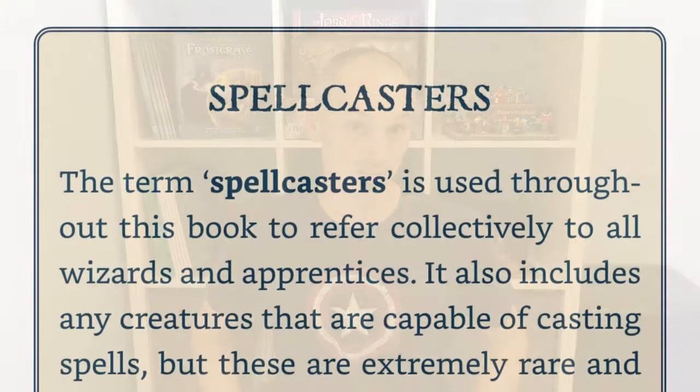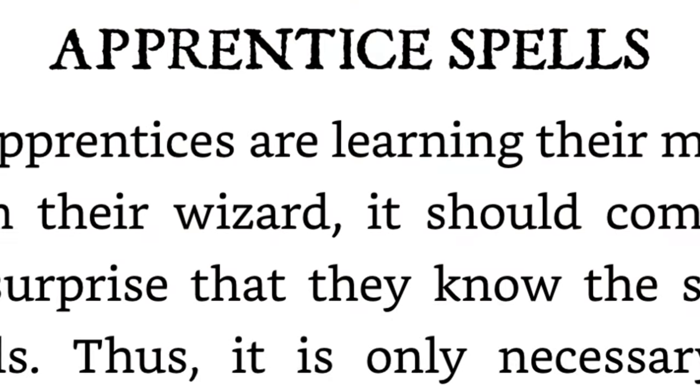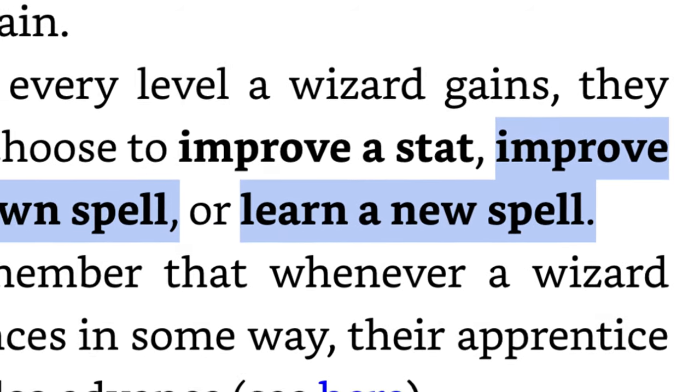And Health is the maximum damage a figure can receive before being removed from the battle. When forming a warband, the first figure you should consider recruiting is an apprentice, which is probably always worth hiring, and they'll use up 100 of your starting gold crowns. You're only allowed to have one of these units in your warband, and the apprentice along with the wizard are the only units in the game classified as spellcasters. Having an apprentice is important because having a second spellcaster on the table means you can dish out more magic, and the spells they cast or fail to cast earn experience points for your wizard. They know the same spells as your wizard, however since they aren't as skilled, a minus 2 penalty is applied to all their casting rolls. And if the wizard upgrades an existing spell or learns a new one during a campaign, so does the apprentice.